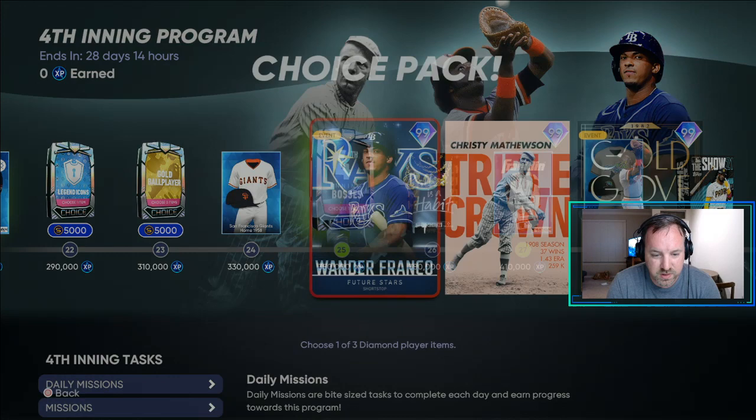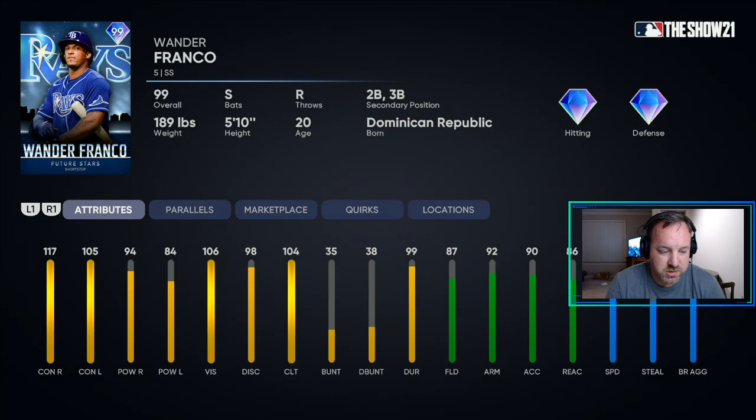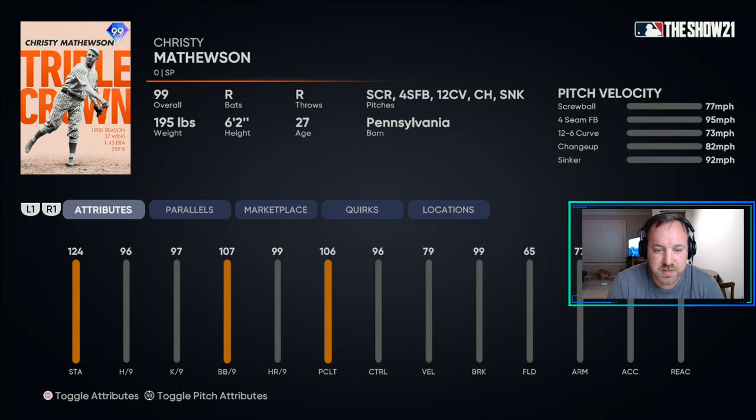At 350K, you get the boss pack, which has the 99 Wander Franco Future Stars card. Pretty good stats — very similar to his 99 that was available earlier. And then Christy Mathewson, triple crown. This is a pretty good looking card. I don't think I've ever used Christy Mathewson in the past, but it wouldn't hurt to try him out, especially him being a 99.